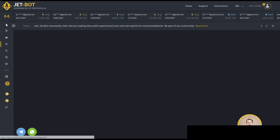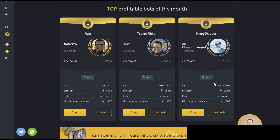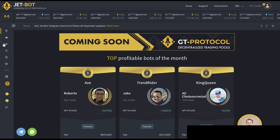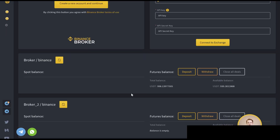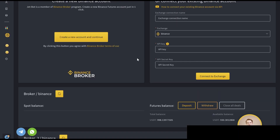Once you buy one of these prepaid plans, you come over to your dashboard, select any one of these bots, hit copy, and you'll be able to set up your brokerage account right over here. Once you create this brokerage account — you just click it and it'll create a brand new Binance brokerage account — you deposit your funds into it. You can deposit, withdraw, do whatever. There's no lockup period, no anything like that.